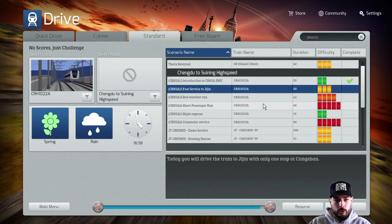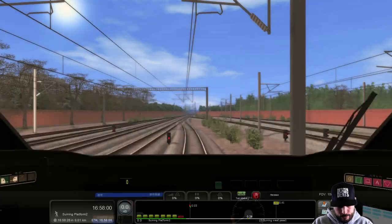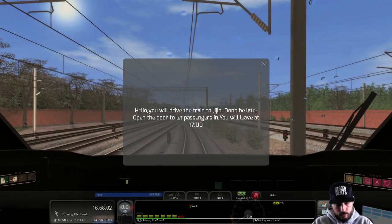We're gonna go ahead and do standard scenario number two. It's raining outside, springtime, and it's the fast service to Jijin. Today you'll drive a train to Jijin with only one stop at Kangshan - just horrible guesses at the pronunciations. It's about 30 minutes long, medium difficulty. Hopefully you guys like it, let me know in the comments below, and make sure to subscribe to me on YouTube along with following me on Twitch as well.